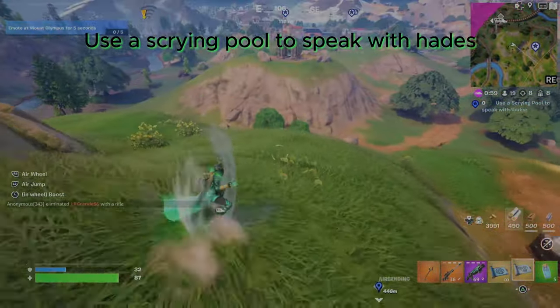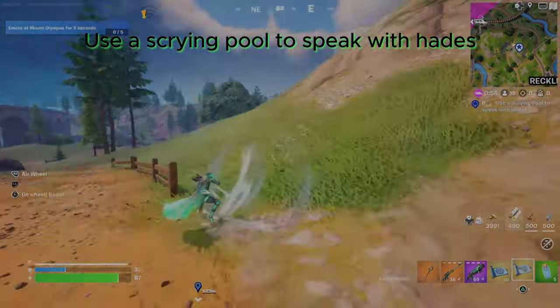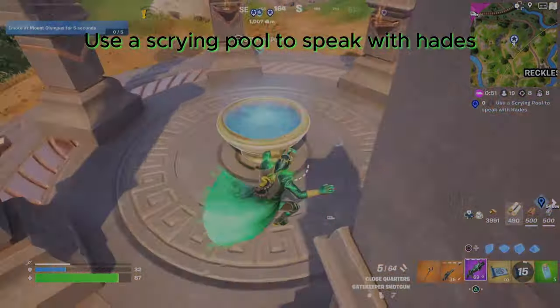So guys, use a Scrying Pool to talk with Hades. I have to use the Scrying Pool because I have to explain to him. Just go there and talk quickly and this will also be a quest.